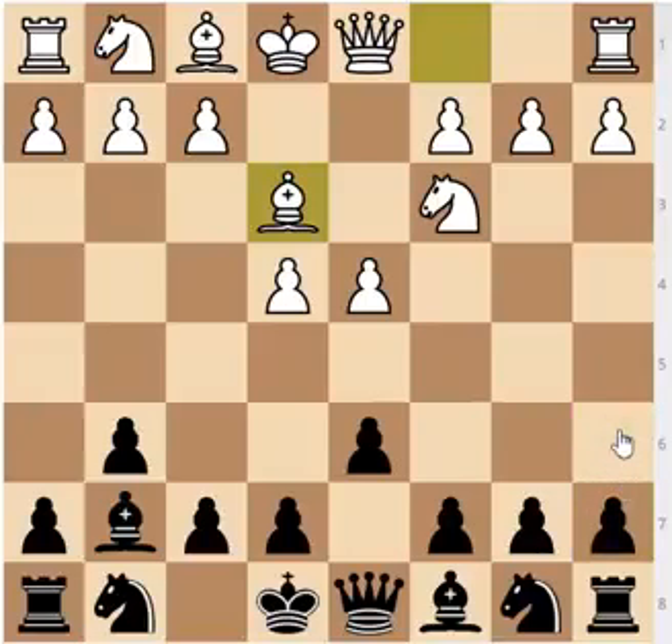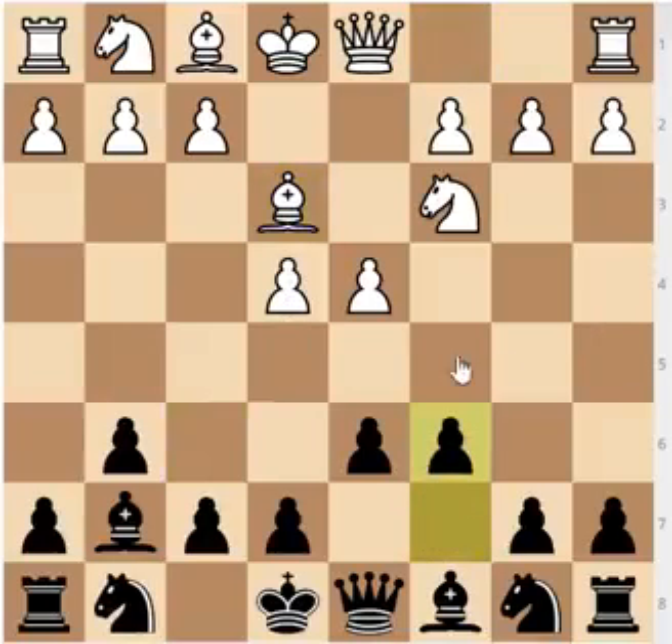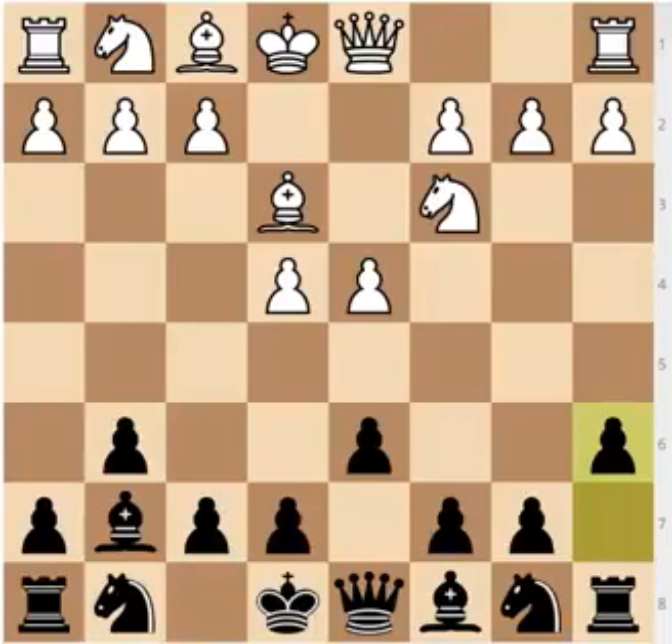If you want to transpose to the Pirc Defense, knight to f6 is the way — giving you the standard Pirc. This is actually the makings of the 150 attack, where White is going to play Qd2 and castle long. After bishop to e3 you can also play c6, the second most common way the Modern Defense is played. But let's look at a6, because this is the most Modern Defense-like move — preparing a simple queenside expansion.